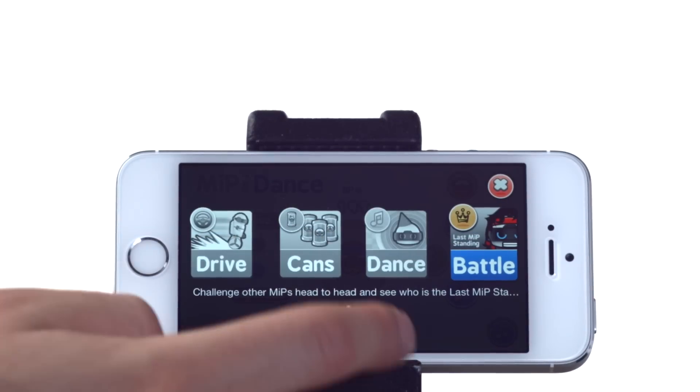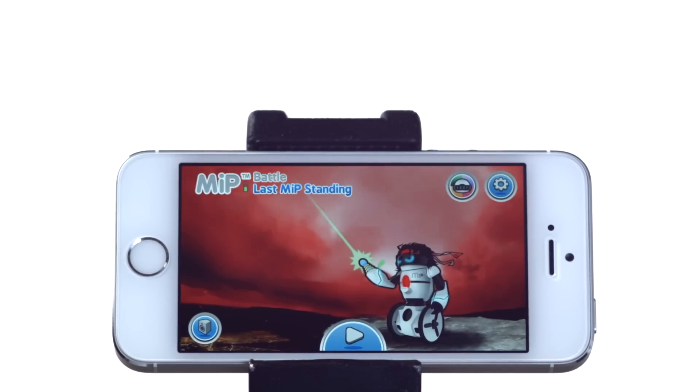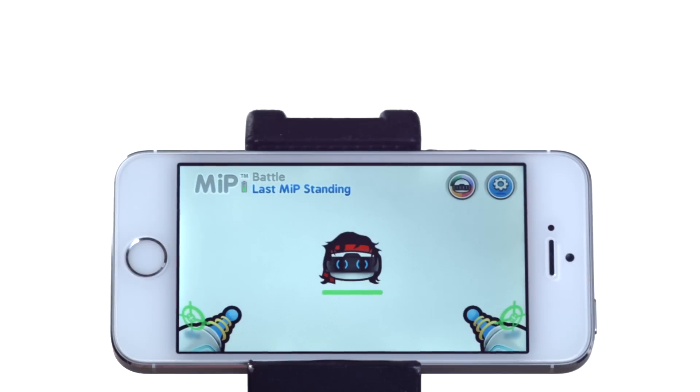The next fun mode in the MIP app is called Battle Mode. This is basically laser tag, so you'll need some buddies to play along with. In this game, you drive MIP around the same way you would in Driving Mode, but now you have a life meter and two laser blasters to fire at opponents.